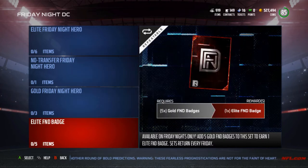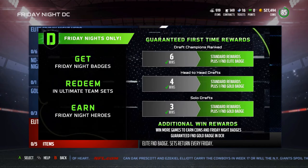What this mode does is add two legend rounds on Friday nights with extra rewards and exclusive players — those are the players we're going over. It goes live at 5 PM Eastern every Friday, which is 2 PM Pacific, and runs until 10:30 AM Saturday, which is 7:30 AM Pacific. The rewards include Friday Night badges, add-ons to Ultimate Team sets, and Friday Night Heroes. These are your guaranteed first-time rewards, though it's not entirely clear whether that means your very first time playing, first time reaching certain ranks, or every Friday night.